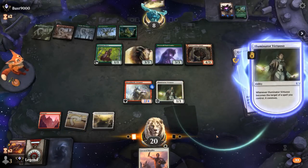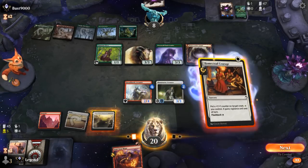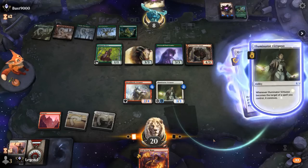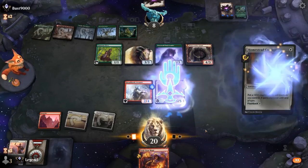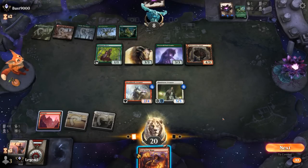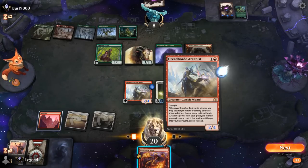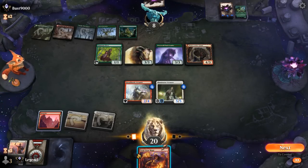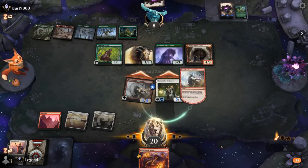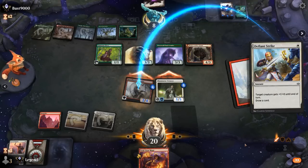Discard Hoplite to Connive, then flash back Homestead Courage, discard another Hoplite. Arcanist can replay God's Willing, although that's not necessarily going to present lethal. Maybe better off going for Defiant Strike to pump Arcanist itself and draw a card on the way. We'll keep Soulscar Mage as a surprise. Defiant Strike to pump Arcanist — best case scenario we draw Reckless Rage, but we draw another Hoplite instead.